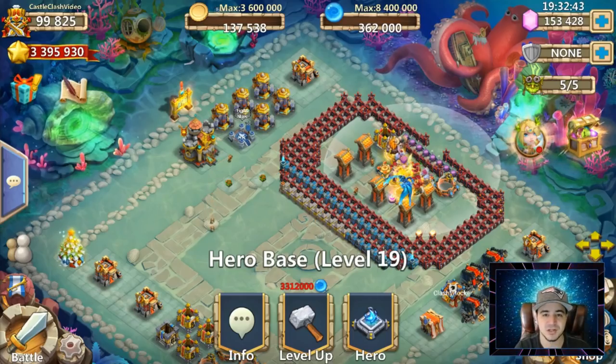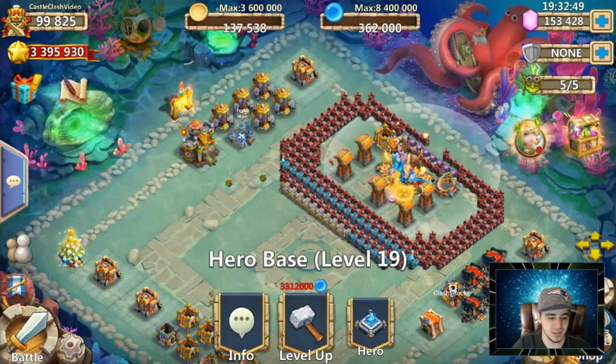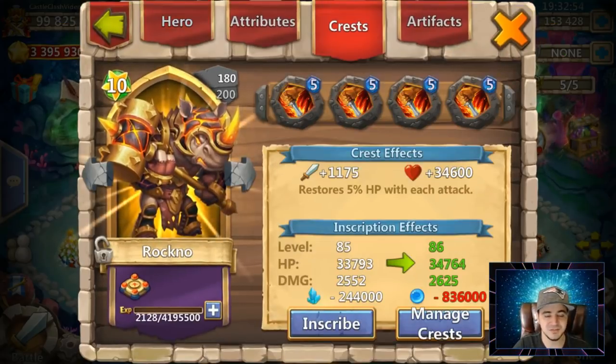What is going on gamers, Avertrex here, and today we're going to double evolve the brand new hero Rockno. Take a look at the one I got here: 80V Bulwark 10 of 10 skill, and the crest set I put on him is 505 Life Dream, just to see how he does.